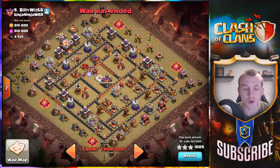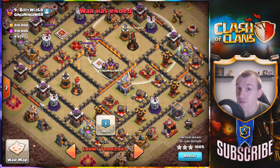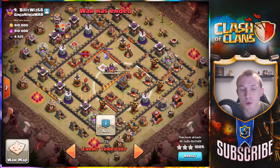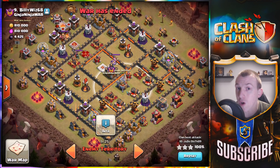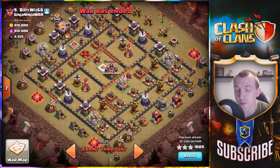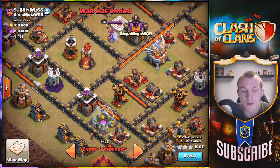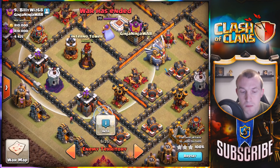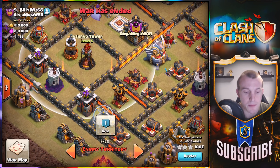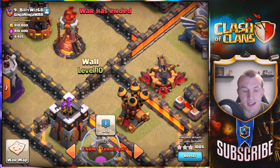One of the reasons I chose this base is because I could easily access both inferno towers and the Eagle Artillery — that's key. I thought two jump spells would provide access right the way to both of them. However, the first inferno I'm hitting is a multi, and it's a little bit trickier to jump across to — I just have to wall-break this wall and use a jump spell right in this region.